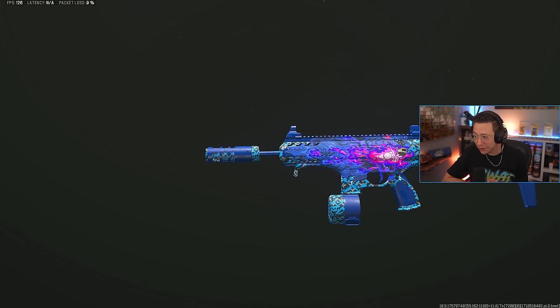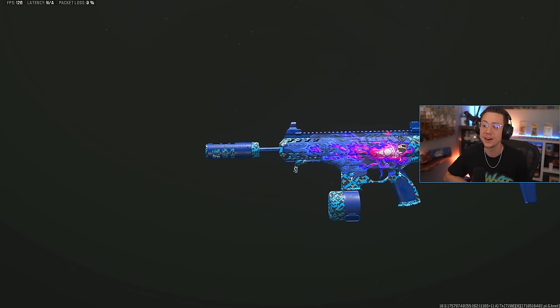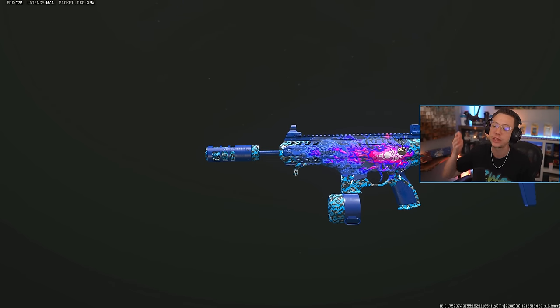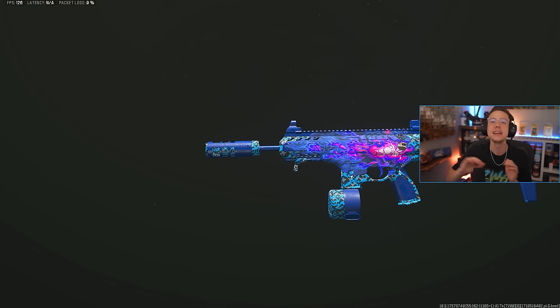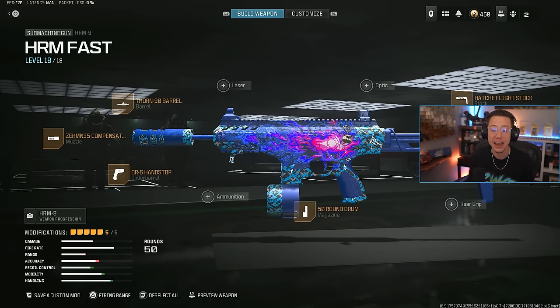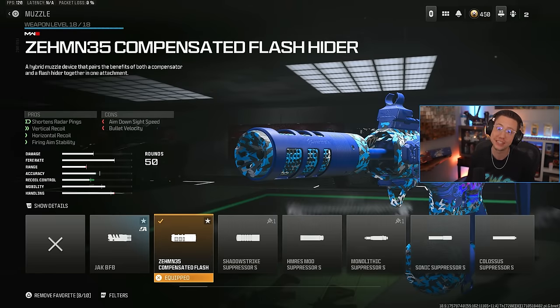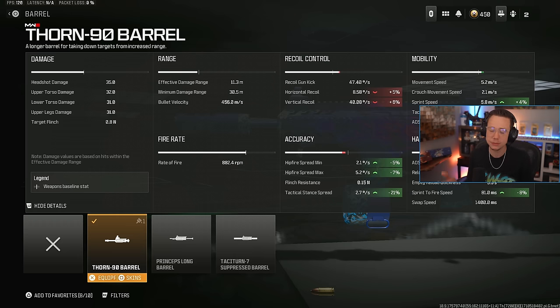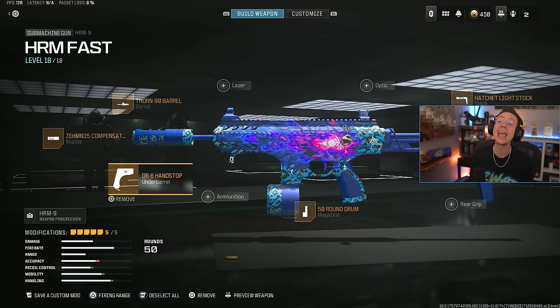I am extremely torn on number one and number two here, but at number two I've got the HRM9. This is probably my favorite feeling SMG in the game right now, especially with this build that I switched over to recently. It is so aggressive and feels so consistent in close range fights — I feel like I can just finesse constantly with this thing. I've got the M35 compensator — kind of a mainstay on the SMGs. I recently switched over from the Princeps long barrel to the Thor 90 barrel, just for all-in mobility purposes. We're getting better sprint speed, ADS speed, sprint to fire, and a little bit of hip fire benefits too. I pair that with the DR6 handstop and I am moving.